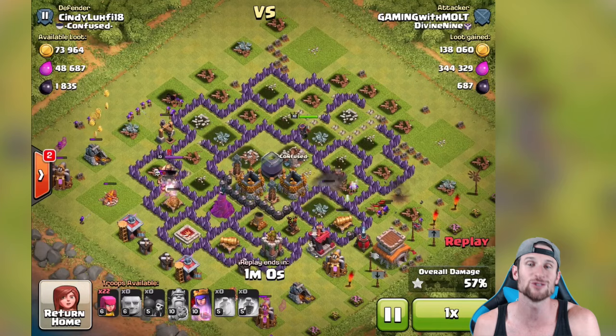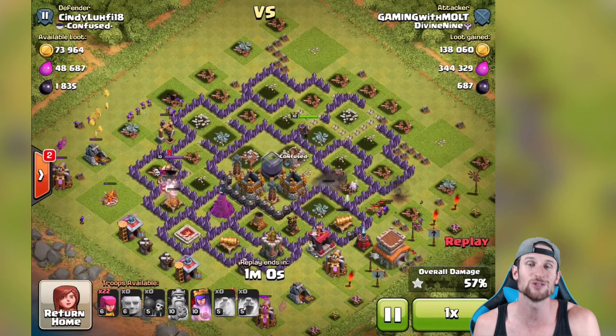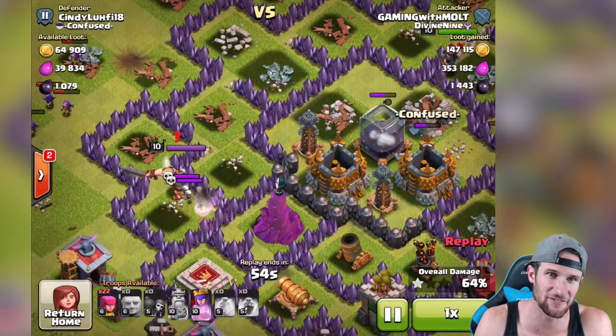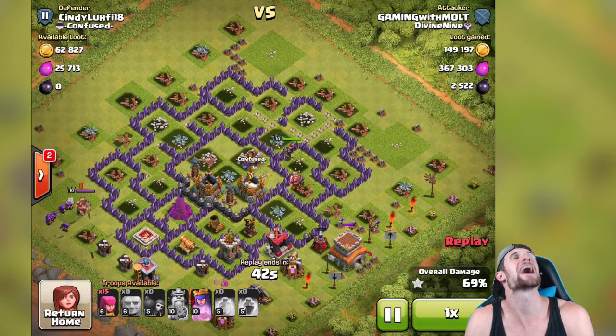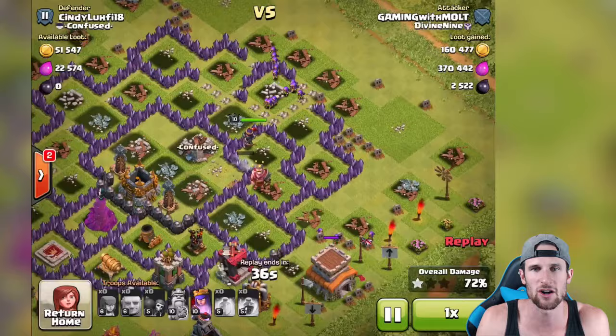We've gotten over 300,000 elixir, so using those spells was definitely worth it because it raged them up so they could destroy the defenses. The King over there is taking them down, but look at our Queen - the vixen herself - she is taking all of that dark elixir for us. And boom, there it goes down to zero: 2,522 dark elixir. Thank you very much, my dear, I do appreciate it. We've still got a whole bunch of archers, we're just gonna drop them off over here.